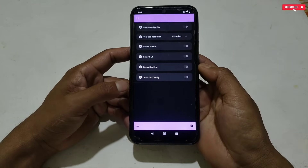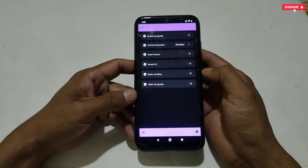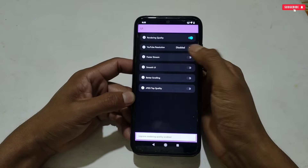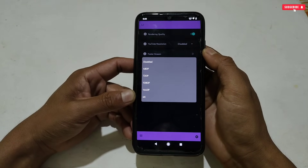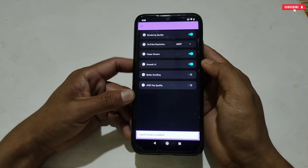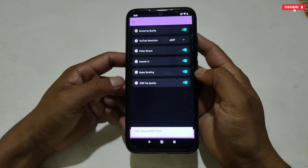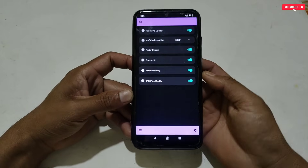Now move on to UI Tweaks. This tweak is mainly for your UI and is not specifically for gaming, but you can activate it if you want. Here you can select rendering quality, YouTube resolution up to 4K — this may not work on all Android phones but you can give it a try. Next is Faster Stream, Smooth UI, Better Scrolling, and High Quality Image tweaks. All these will make your phone smooth with buttery scrolling in browser or any social media apps.